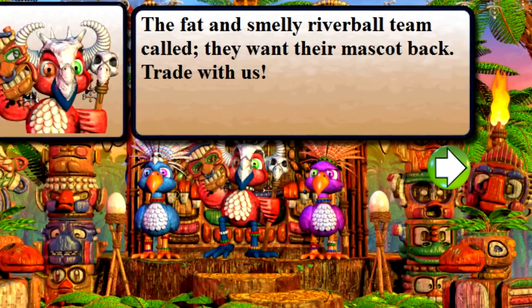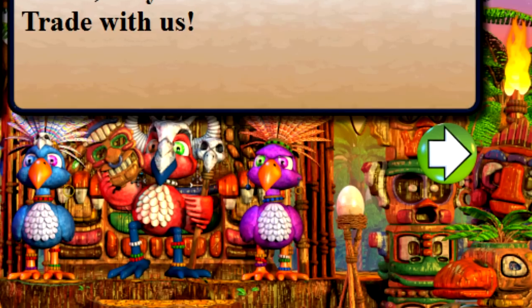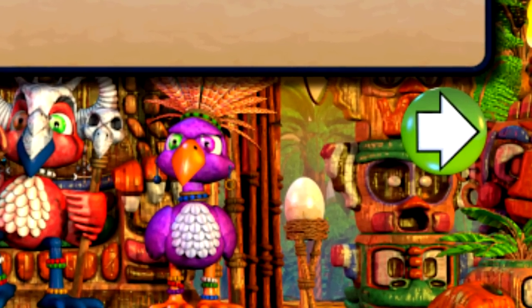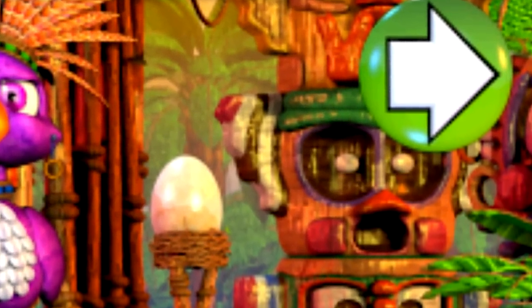The last reference I can find in Chipper and Sons is this picture here, which appears to look like Toy Chica. You can clearly see that the character has endoskeleton eyes and the pink cheeks that Toy Chica has. If you look at the beak, it's empty, unlike all the other characters. As you all know, in Five Nights at Freddy's 2, Toy Chica actually removes her beak.